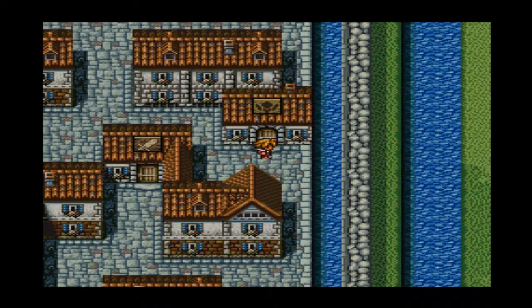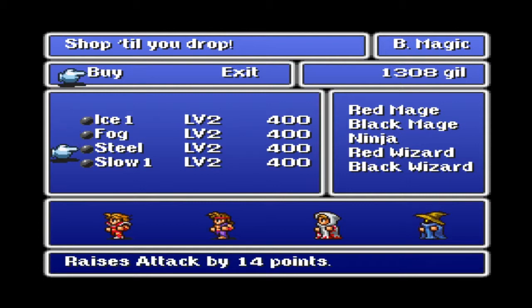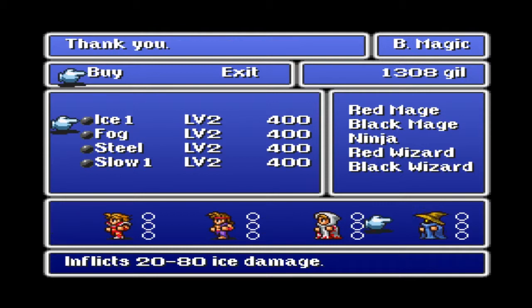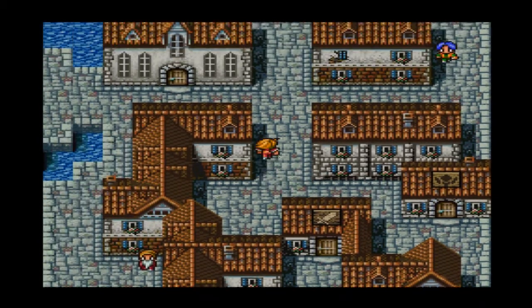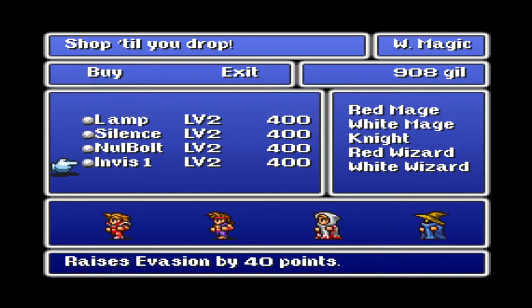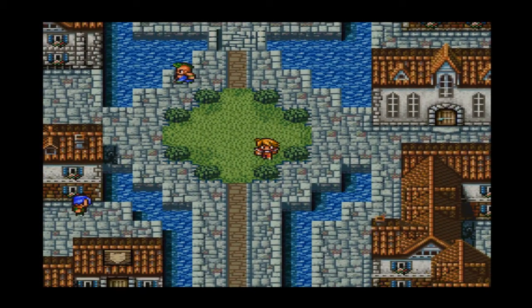Be right back. Okay, so I leveled everybody up to level five. Because I still don't have enough money to buy everything that I want, what I'm going to do is get Ice for Melvin — they each get one, that's all you guys are getting. And then for Finny, looking at Cure, Darkness, Null Bolt — I'm going to get her Null Bolt for now. And then we're going to move on. We're going south — that's where we're going.